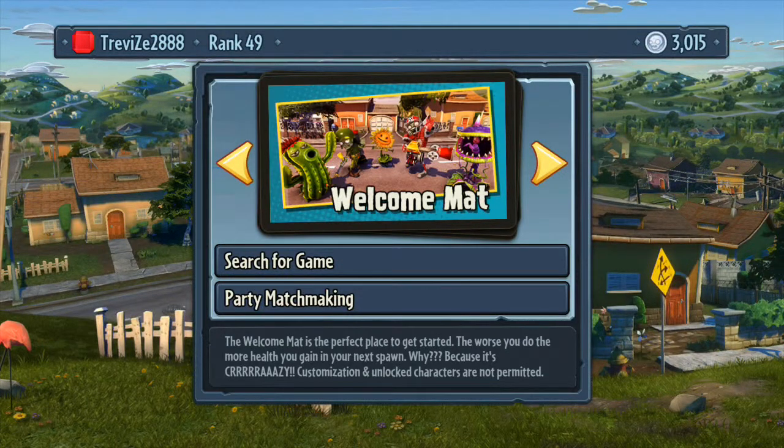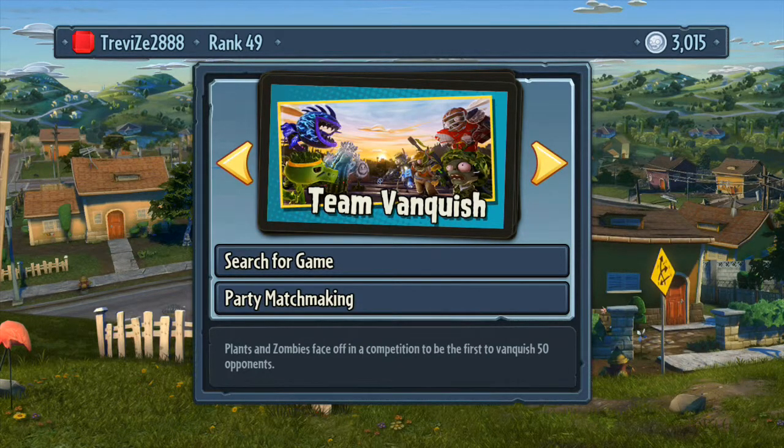You've got different kinds of multiplayer. There's Welcome Mat, which I'm not going to cover. Welcome Mat is basically just a straightforward fight where you can get used to the controls — you can't use any customization on your characters. It just gets everybody on the same level pegging. You can skip through that if you want to.